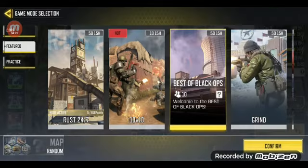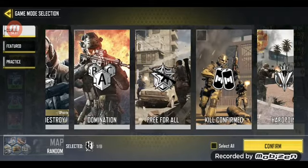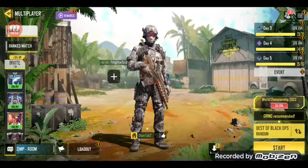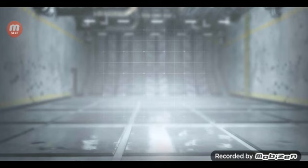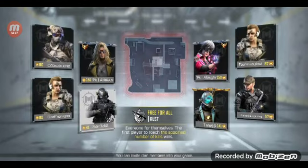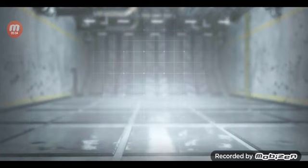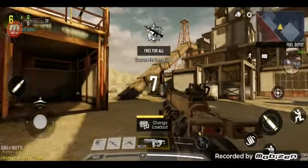I am going to Free for All — this is very easy and it will not take much time. I will tell you how to complete this. First of all I need to kill 20 men with my gun. The game has provided me the gun again and I am on level 41. This is for enemies and this is for not enemies.